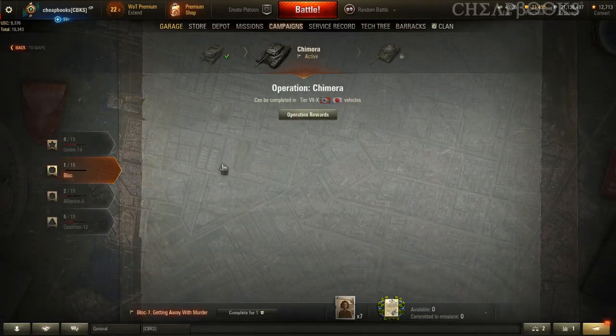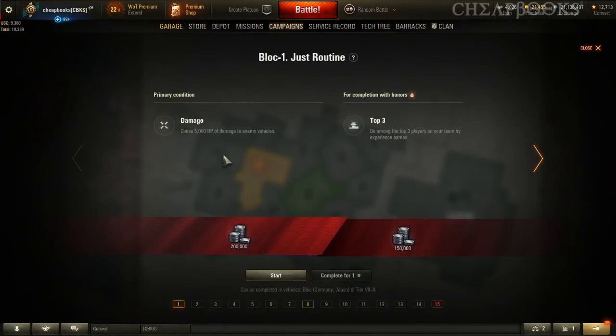Block is going to be Germany and Japan. Cause 5,000 damage to enemy vehicles. I would recommend the Jagdpanzer E-100 — that's the tier 10 big gun. Maybe the E-100 heavy tank might be able to pull it off. The Type 5 Heavy with HE rounds could do it, but it's not a high penetration gun, which is the problem.